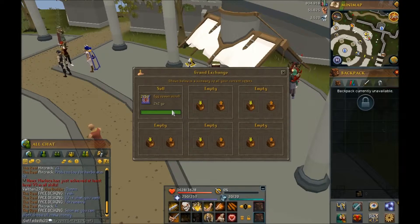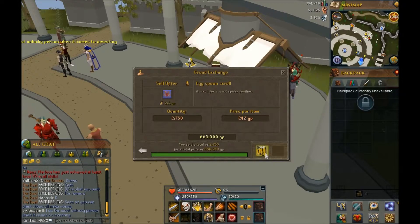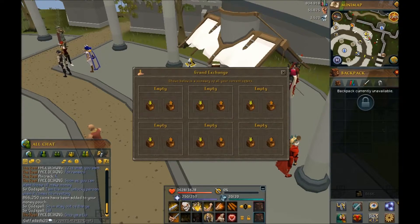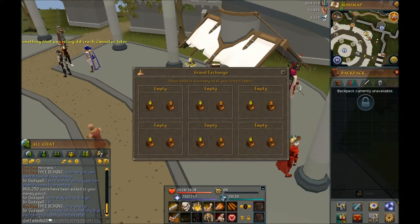They all sold, and I ended up getting 866,000 gold. So when we do the math, 866,000 gold minus 462,000 — that was a 404,000 gold profit. So almost half a million gold just from doing one simple quest that maybe took not more than 25 minutes.